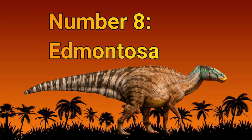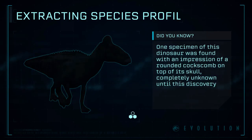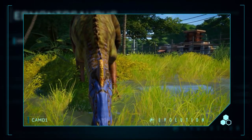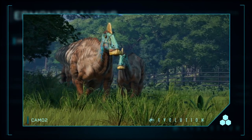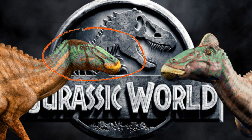Number 8 on my list would have to be Edmontosaurus, because Edmontosaurus is such an awesome dinosaur — it looks so cool. It could walk on all fours or on its two hind legs, and it was about 10 feet tall and 39 to 43 feet long. Edmontosaurus was created on Isla Sorna for the original Jurassic Park, and four of them were released into the wild when Hurricane Clarissa struck. Edmontosaurus was also created by InGen for Jurassic World, though the website version didn't have the fleshy comb on its head like the original species Edmontosaurus regalis had. It supposedly lived in Gallimimus Valley in Jurassic World.